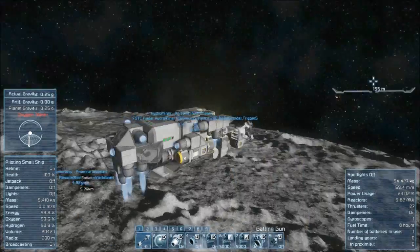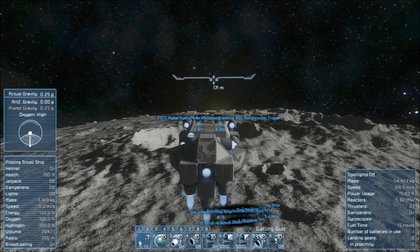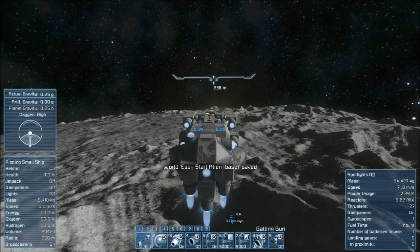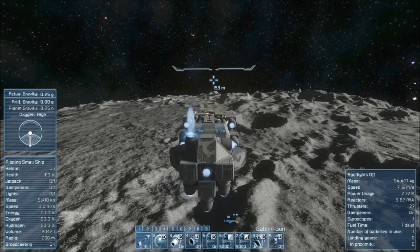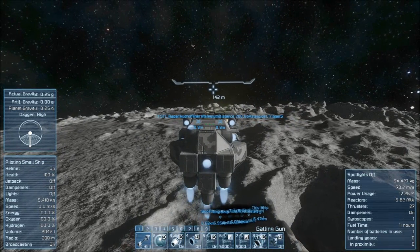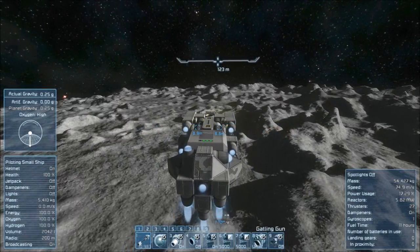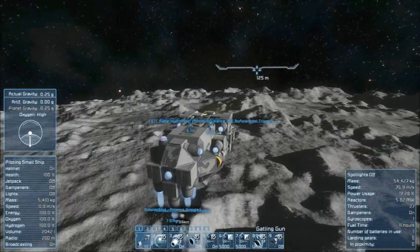They put a hotfix in last night and didn't even tell anybody. I just decided to play today and I got so used to hitting F then V — it was just a habit — hitting FV every time I got out of the cockpit. I kept getting thrown into third-person view. Then I tried it without V, just hitting F like it used to be for years before they broke it two weeks ago. I guess because me and a couple guys complained about it, they hotfixed it — just slipped it right in after the big update.